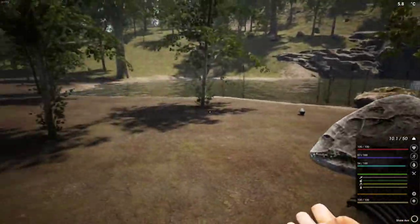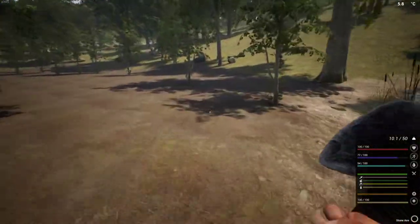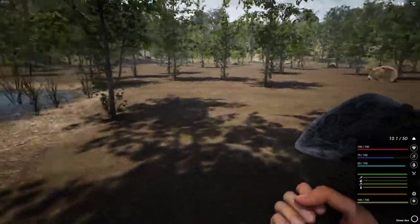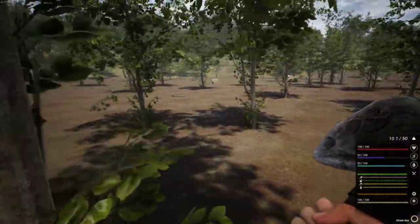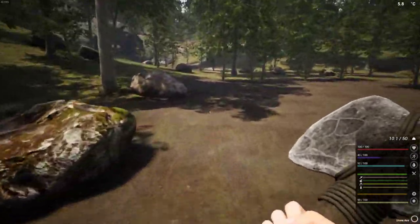We have a choice. We can put our starter cabin over here — this is usually a nice place — or we can put it over by the cave, which is always shady. But we are going to have to clear all of these trees and rocks out of here in order to build the villa.